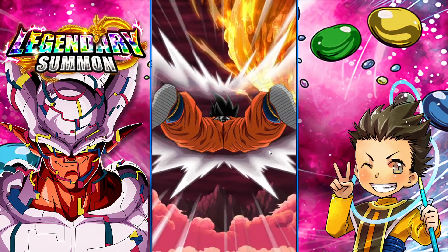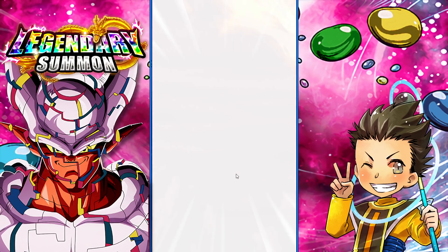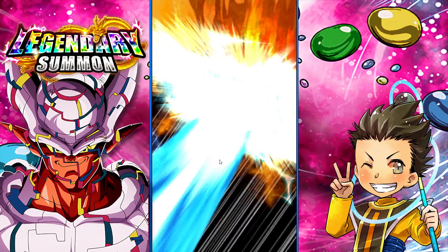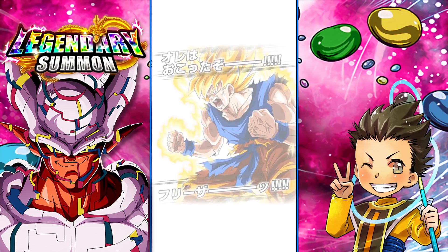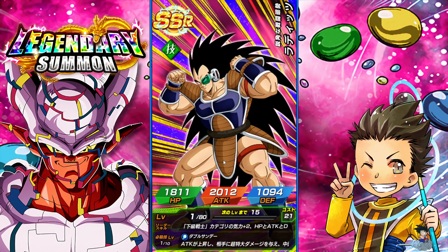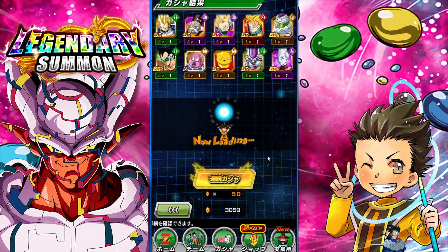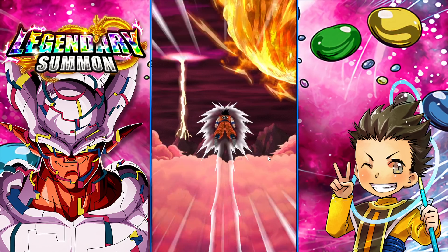Back to the ratios for legendary summoning banners: if you are summoning about 250 Dragonstones and don't get an LR, that's when you start thinking, okay, I'm getting shafted here. So we should definitely keep an eye out on the amount of Dragonstones I'm using. I think we've used 150 so far — three multis and absolutely nothing.